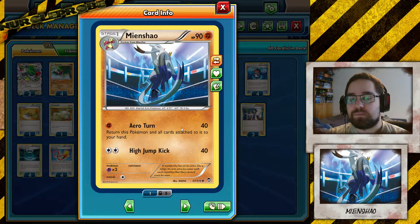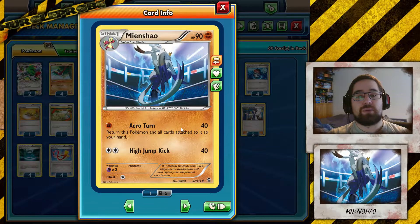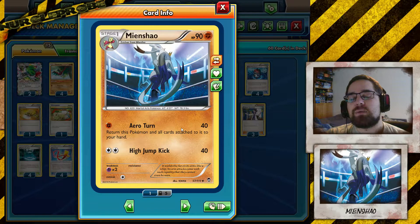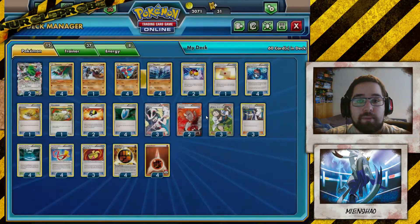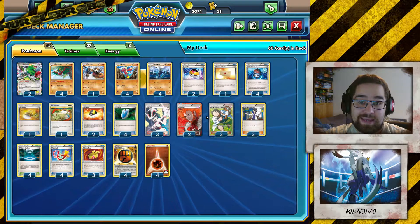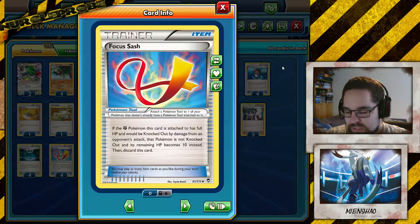When you attack, Mianxiao is returned to your hand. Usually that might sound like a negative thing, but it's actually great. You attack, do the damage, return to your hand, and when you do that, you put another Pokemon active that you don't mind dying, or that they can't actually kill.